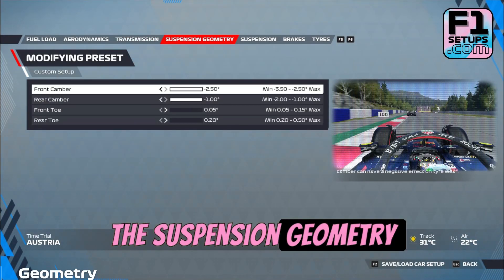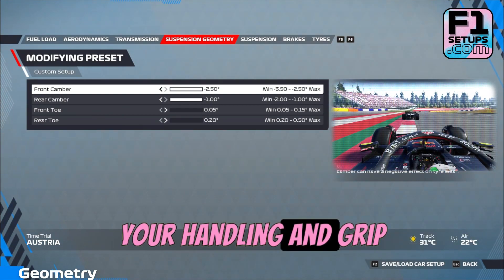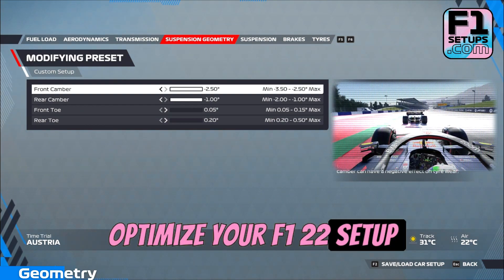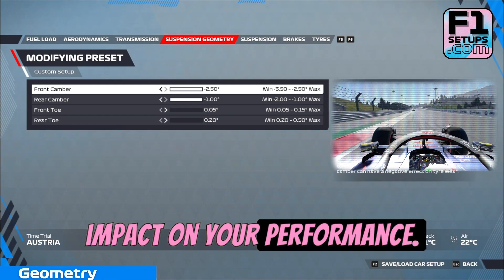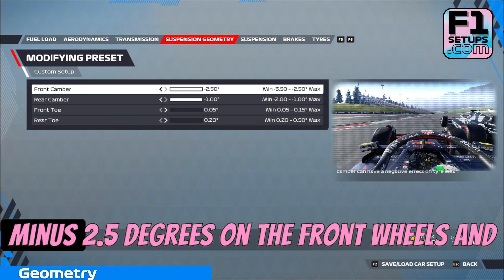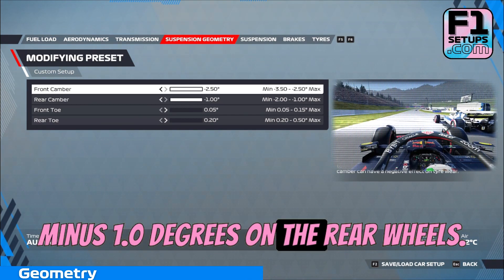The suspension geometry is like the backbone of your car, providing the foundation for your handling and grip through corners. If you're looking to optimize your F1 22 setup for the Red Bull Ring, it's important to pay close attention to the camber and toe settings, which can have a significant impact on your performance. For the Red Bull Ring, we recommend starting with a camber angle of around minus 2.5 degrees on the front wheels and minus 1.0 degrees on the rear wheels.